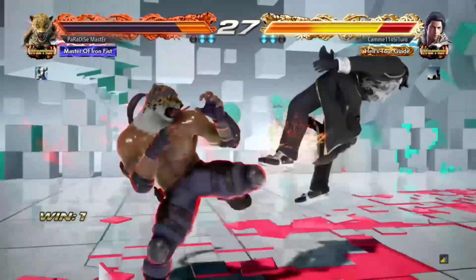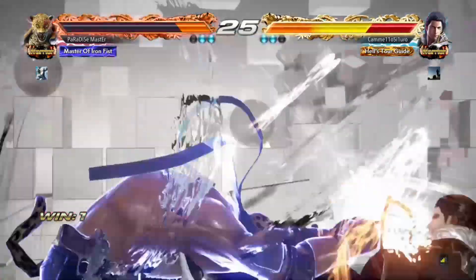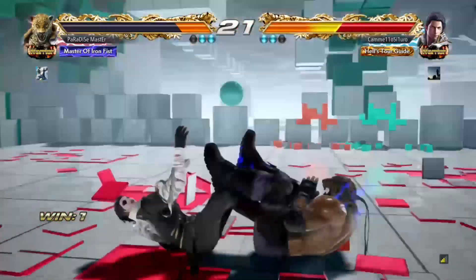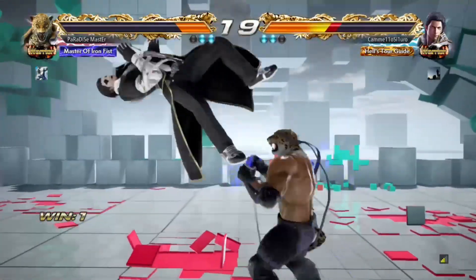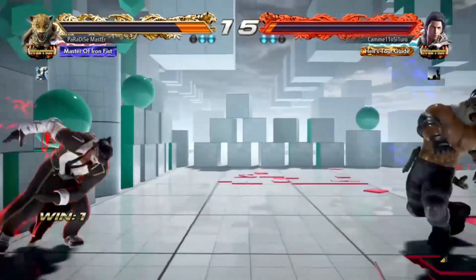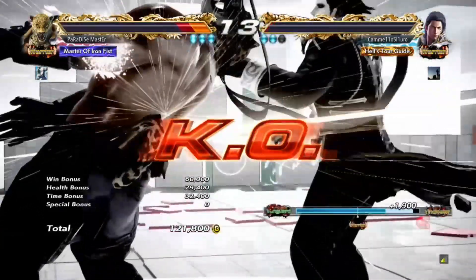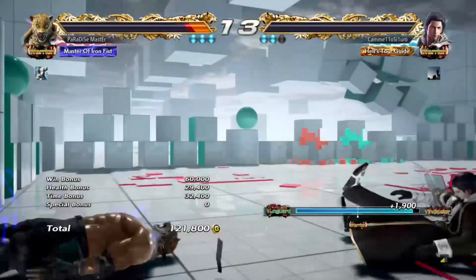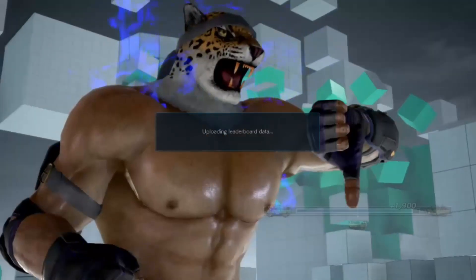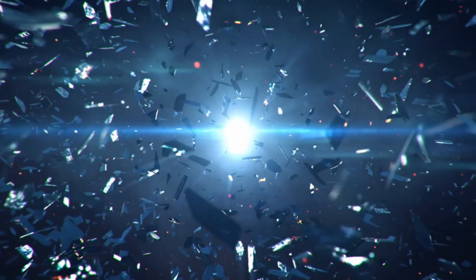What's up guys, and today you're gonna be watching a combo video of all the new tools with King that I've been using — for example, back four and sidestep two. These are the new type of combos that I've been able to come up with. This is the best I can do right now; I'll probably find something better in the future. Anyway guys, I hope you enjoy the combos and eventually use them yourselves.